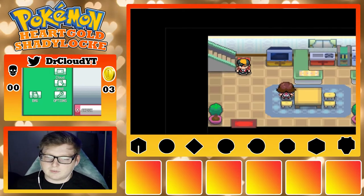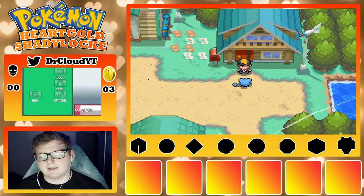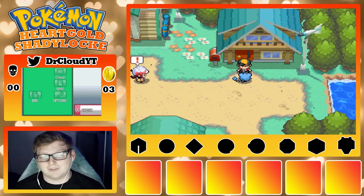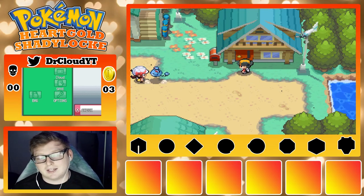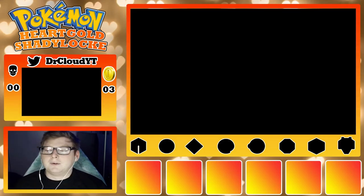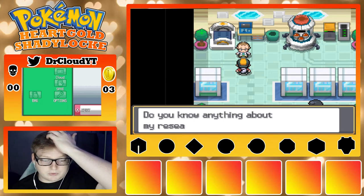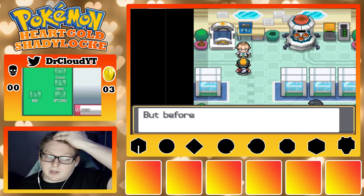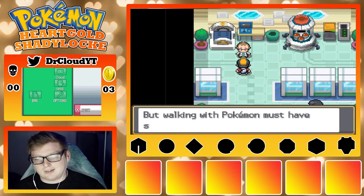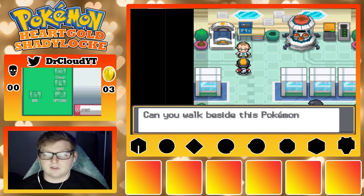We're also trying out a new program called Poke Link that will keep track of all of my Pokemon on my team for me. I'm hoping it's going to work right, but there might be some difficulties along the way. A Shadylock is definitely going to be one of the more difficult things I've attempted because of that lack of ability to heal — I love using Pokemon Centers. This is the exact contradiction of how I typically do things, so I'm going to be in for it.